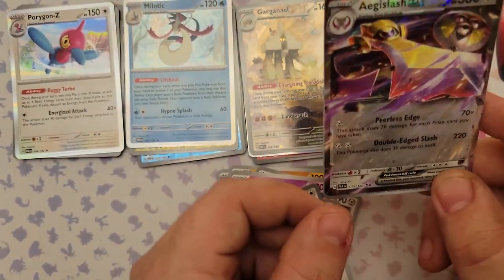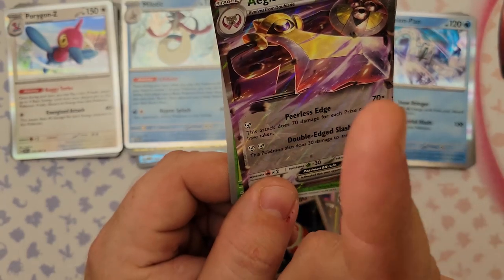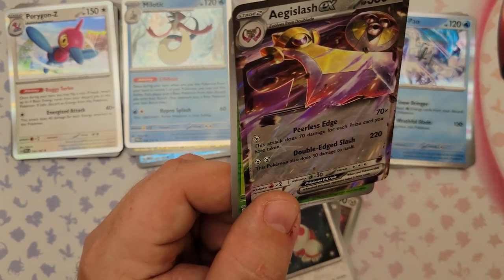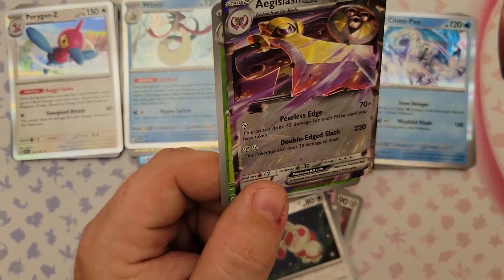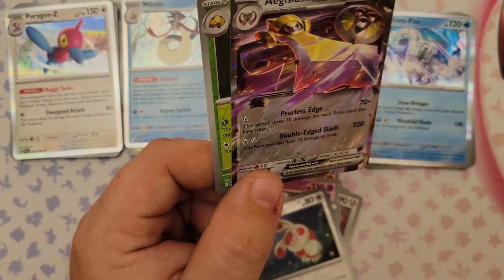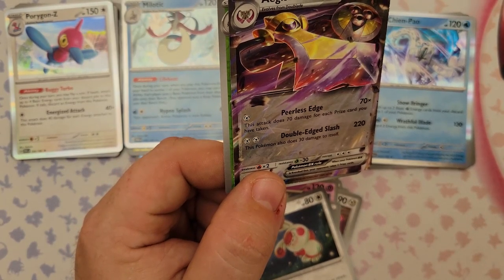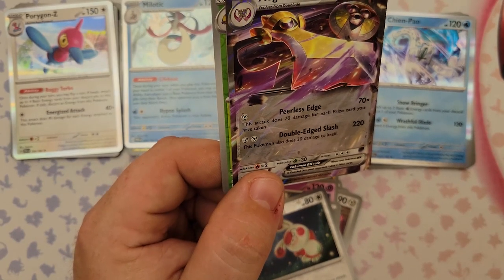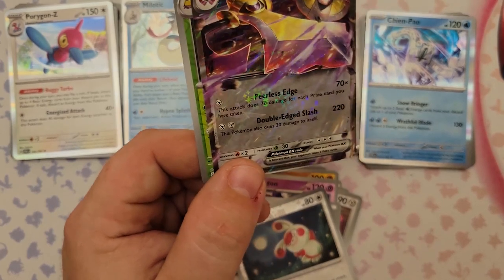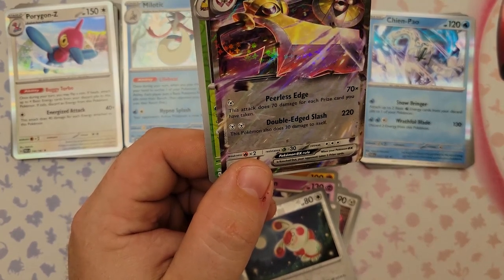Aegislash EX's second attack Double-Edge Slash does 220 damage for two Steel Energy but this Pokemon does 30 damage to itself — no prize card count needed. There's also a regular Aegislash in this set which is kind of like the counter or shield form of the EX. The EX is good but by the time you've taken enough prizes to maximize Peerless Edge, you've probably already won.